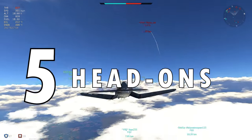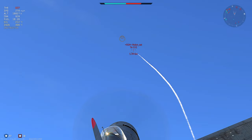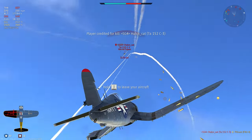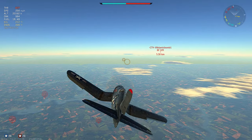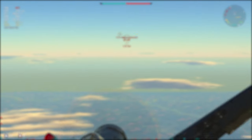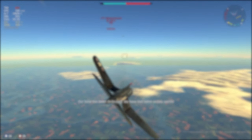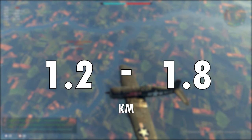Tip 5: Head-ons. A common rookie mistake when faced with a head-on is to spray a million rounds of ammo directly at the enemy while making no attempt to evade. This method should never be used. Instead, you should always make sure to go into the head-on at a high enough speed so you can maneuver quickly. In addition to this, you should generally try to avoid head-ons when your opponent is higher than you. When approaching the enemy, you should fire around the 1.2 to 1.8 km range.